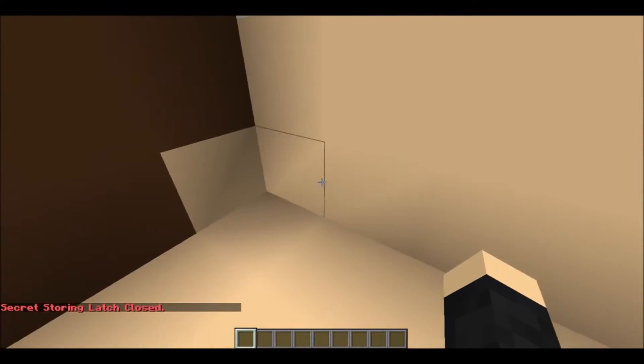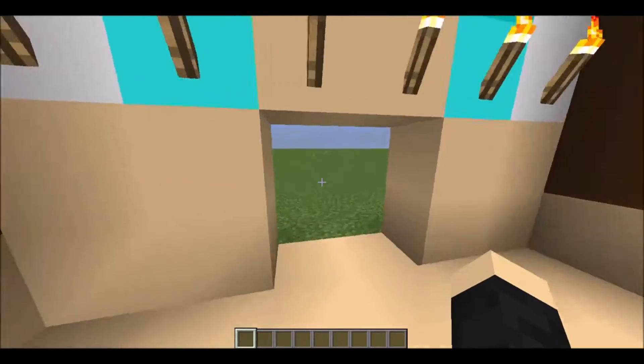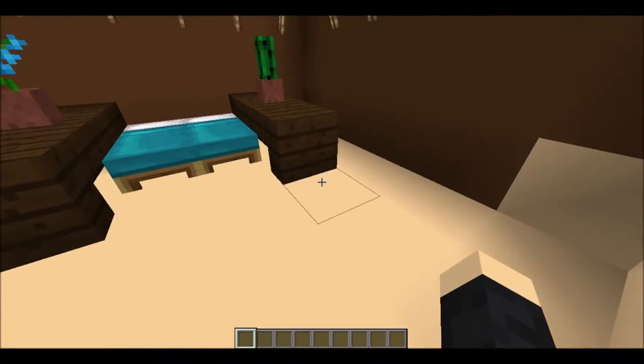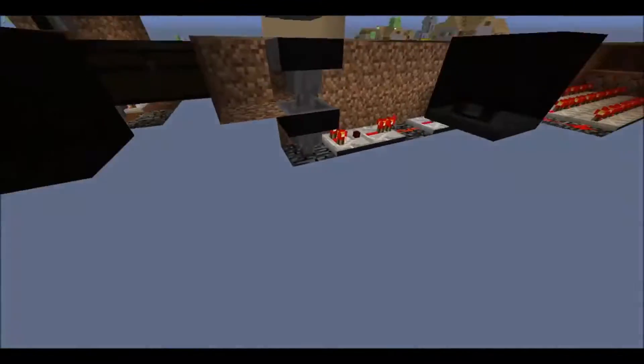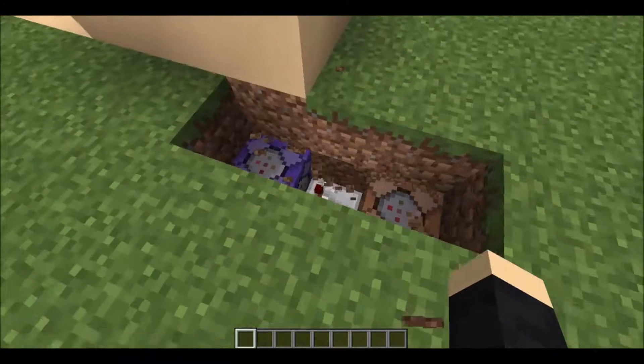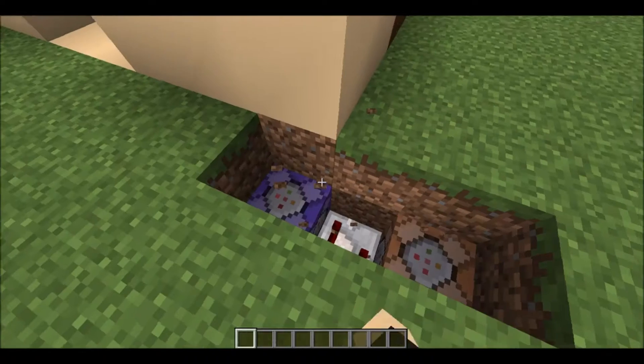For the opening of the secret passageway, you just have to use testfor. For example, I have one right here: slash testfor nearest player, r equals 2. Nearest p is nearest player.